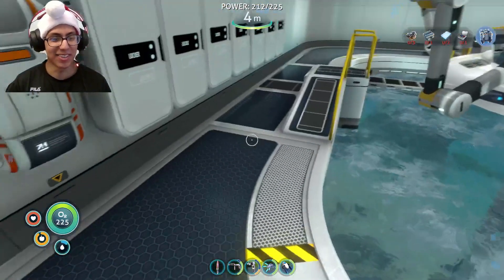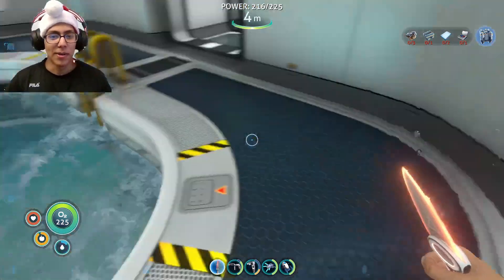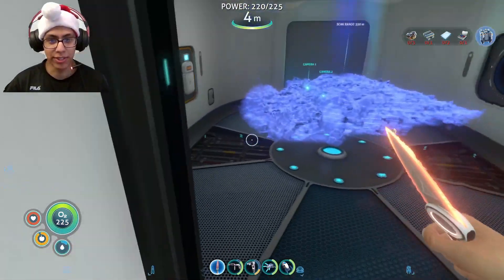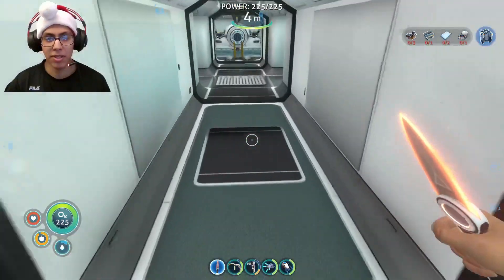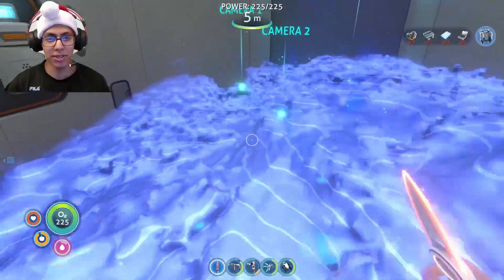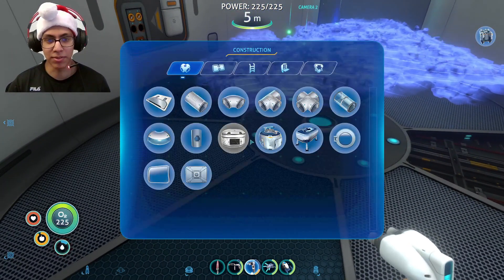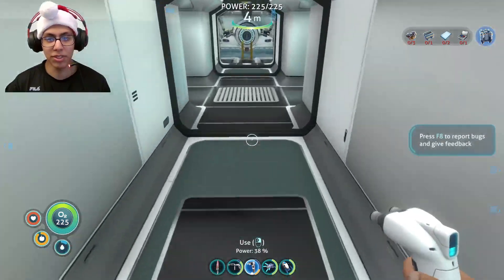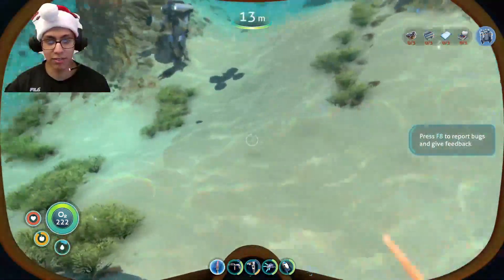I forgot we had our health and all that stuff here on this little corner. Anyway, so what we did during the stream a few days ago — we built this little... I already forgot the name, but I have my habitat builder here. Scanner room. So we built the scanner room, we built the prawn suit, which was actually kind of hard to make.